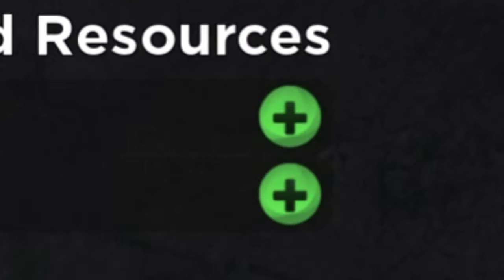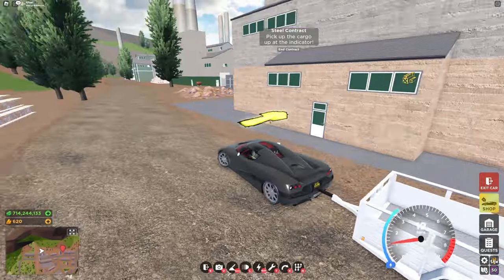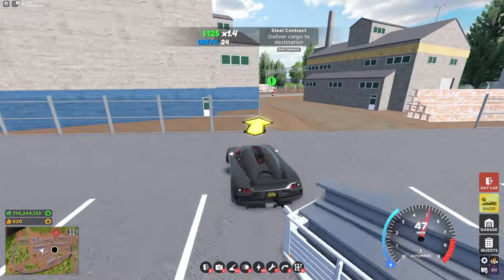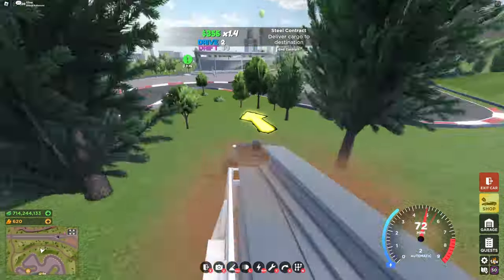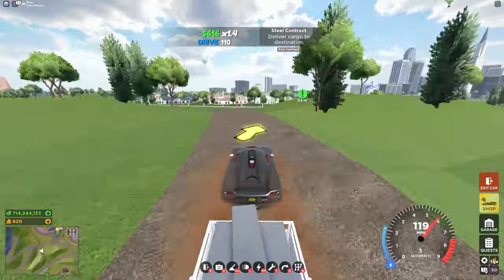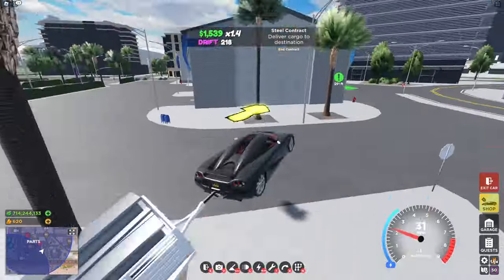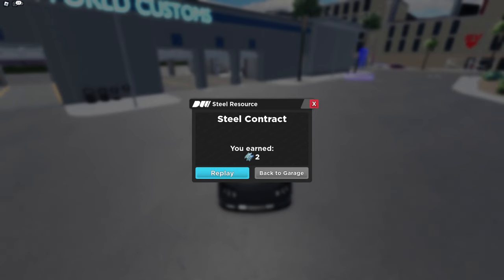The way you get these materials is by pressing the plus sign right here, and then you can start the contract. From here, you'll be given a trailer and you'll want to head over to the spot indicated. From here, you collect the material and you want to head to the final destination.